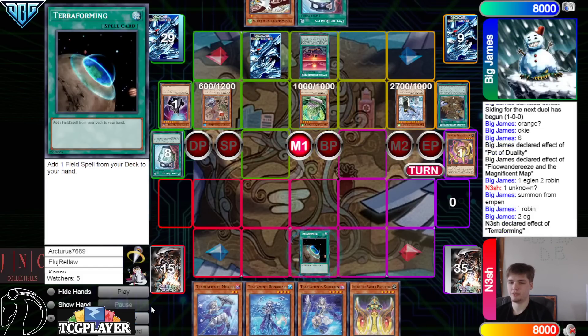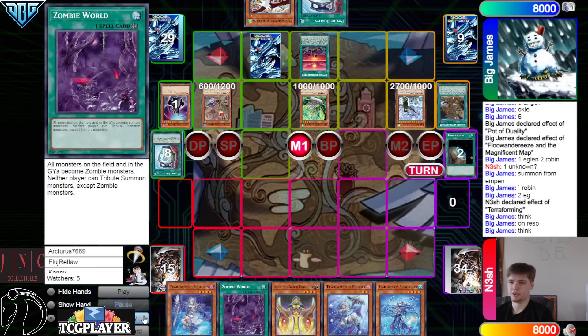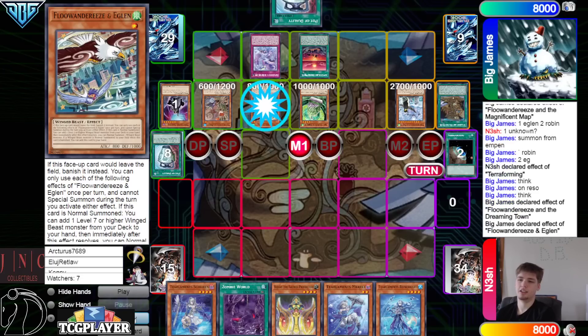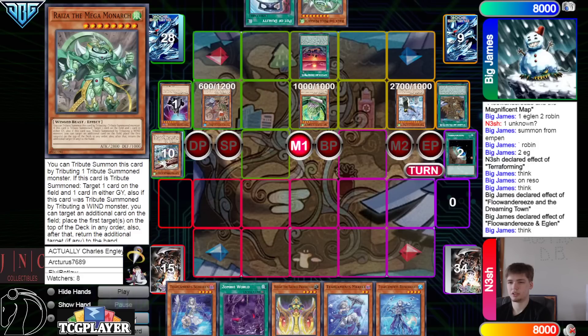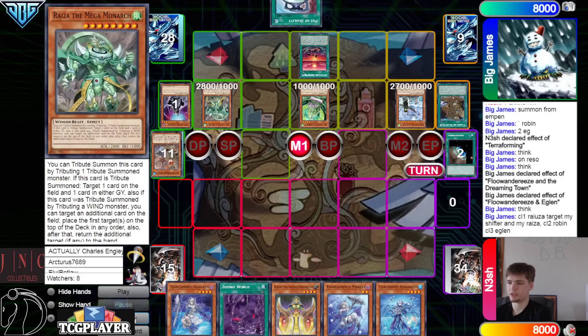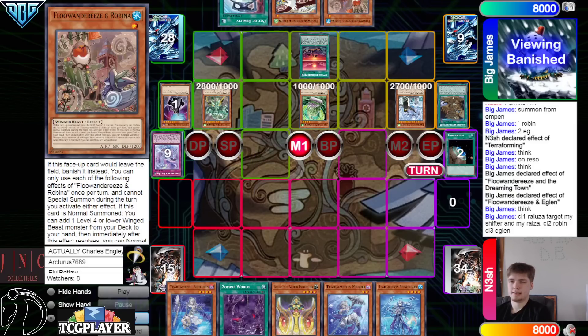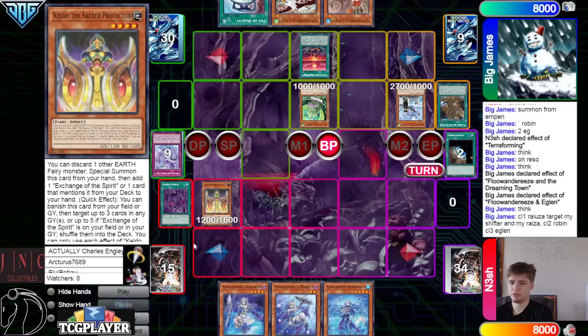Draw Kelda. Main phase: activate Terraforming, which searches out Zombie World. Think on resolution... activate Dreaming Town, summon Eagle. Apex Avion is in their deck. Or they grab Mega Monarch. Tribute summon. Ryza targets my Shifter, my Ryza. Robin Eagle. Activate Zombie World. Normal. Battle. They don't play Apex Avion, which sounds kind of crazy.